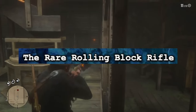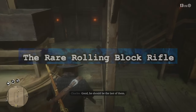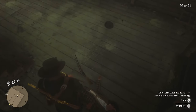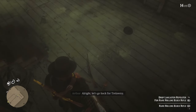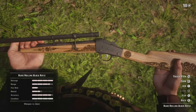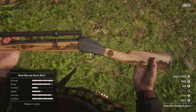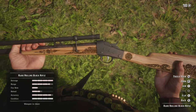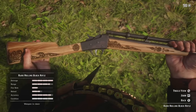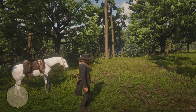The rare rolling block rifle. This weapon can be taken from one of the bounty hunters who was after Trelawney in the mission Magicians for Sport. There's not much else interesting about it besides it being a rare weapon that takes up a different slot in your inventory, even though it's just a little bit better than the regular rolling block. It's a bit odd they didn't just make a completely different weapon, but it is kind of cool in its own way.